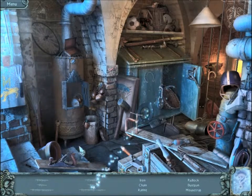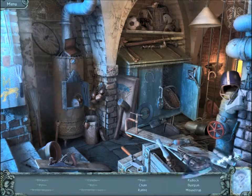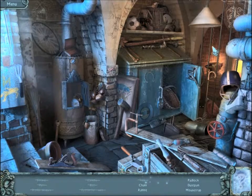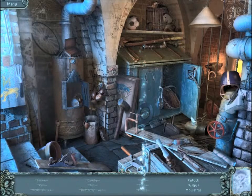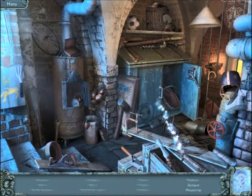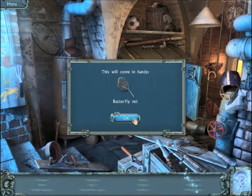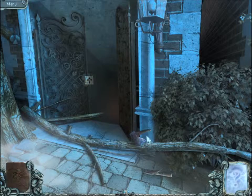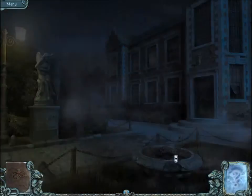The butterfly net is the thing we need. Iron. Oh, I've been coughing all day — it's been awful. An iron. Chain. Rabbit. Padlock. Dustpan. Mousetrap. That wasn't too bad. Now I have a butterfly net, which we can use. There we go.